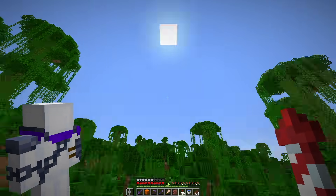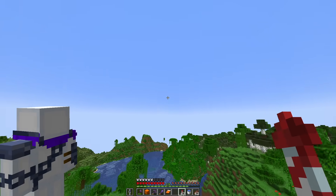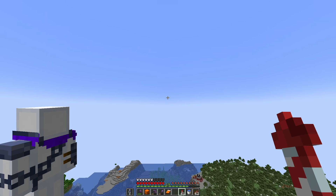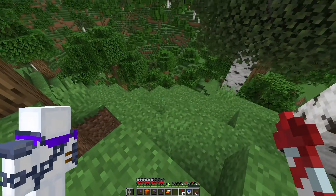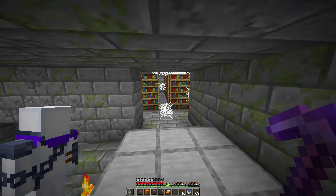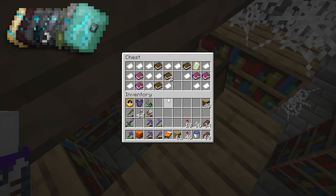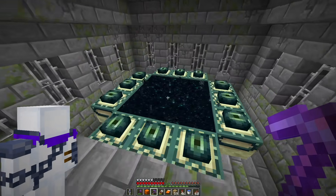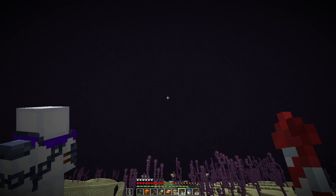Let's get out of here and find the final two armor trims. Both of them are related to the end. One is in the actual stronghold itself and the other is found in an end city. So I'll head over to the stronghold. I just need to find the library and there should be a chest in here. Yes! The eye armor trim. And that just leaves the spire armor trim for us to find in an end city.